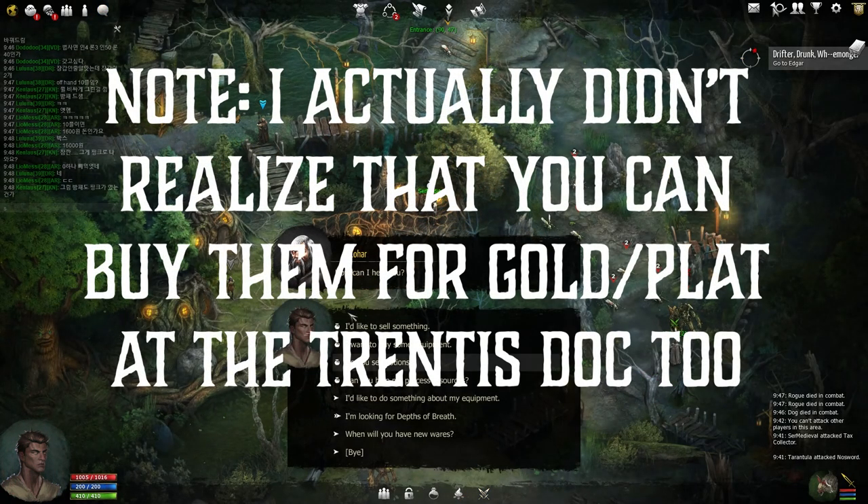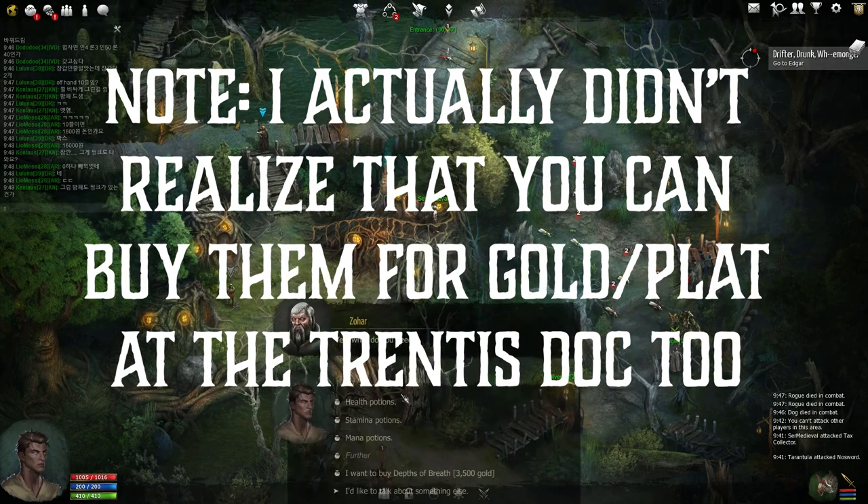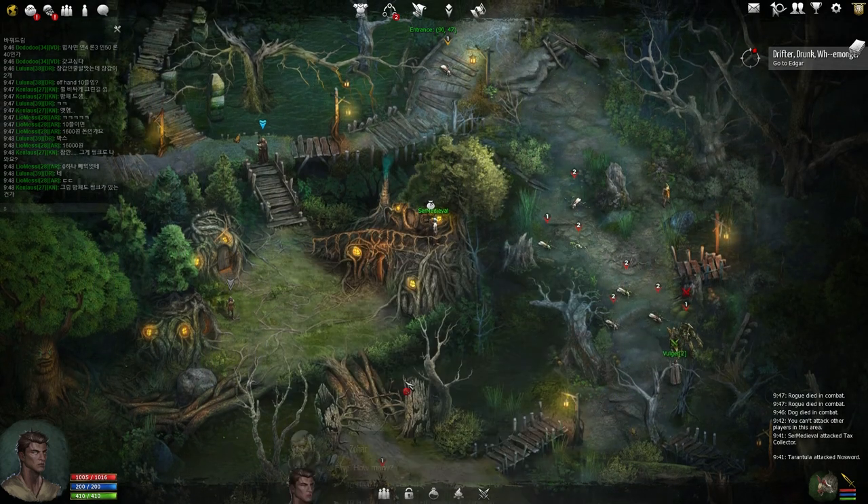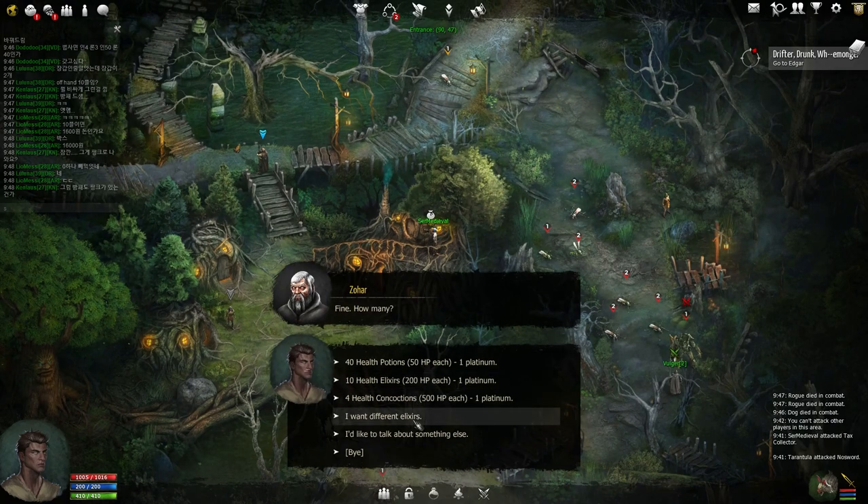The next and much easier way to get potions would be at the vendor in the Druid Village. You can buy these for platinum, and by this time you should have gotten some platinum for free just from leveling up, alongside getting some for free from questlines along the way.